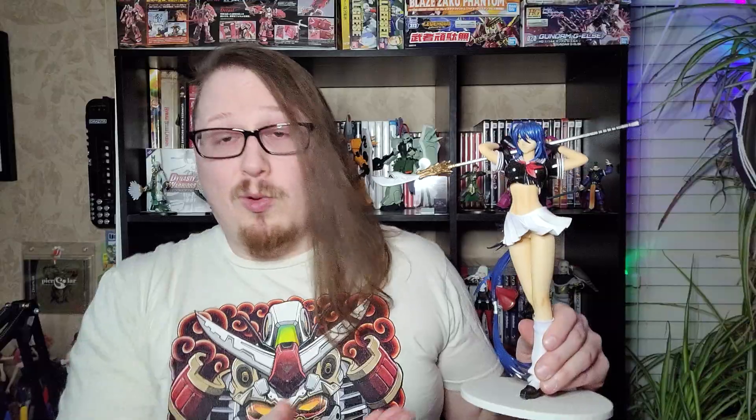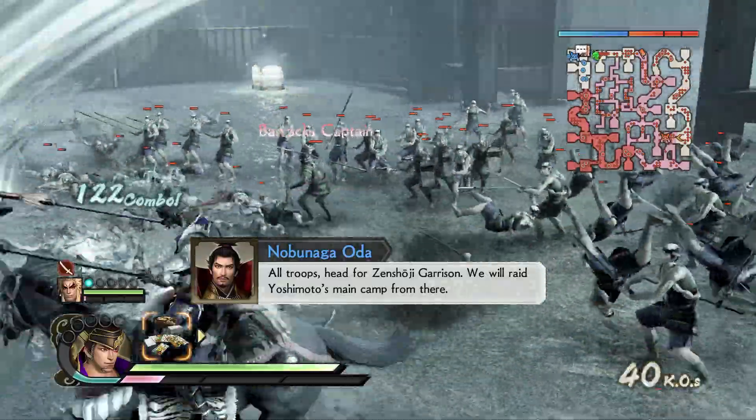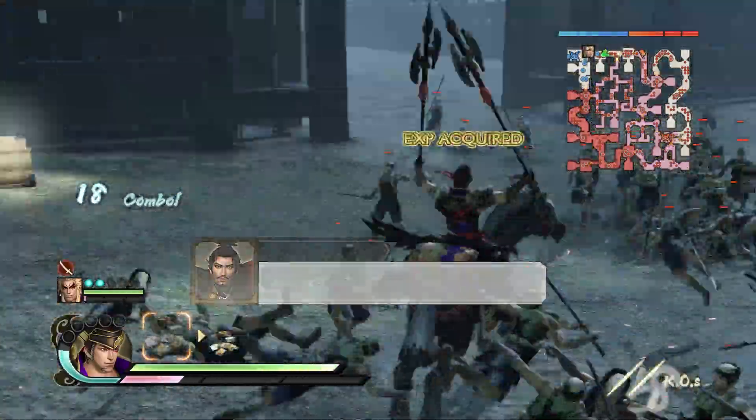When Guan Yu died during the Battle of Fan Castle, Red Hair was given to Mahjong. But Red Hair wouldn't eat and eventually died. I understand what he was going through — once you go Guan, you don't move on. Matsukaze, on the other hand, doesn't really have as grand of a tale behind him.